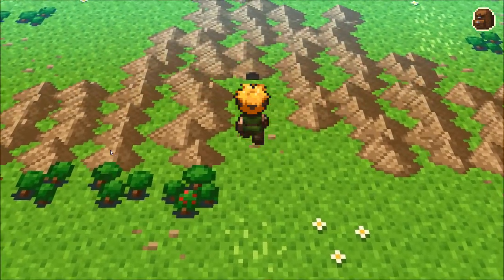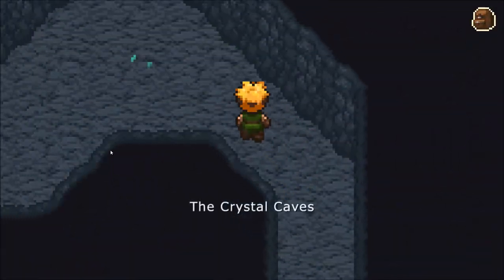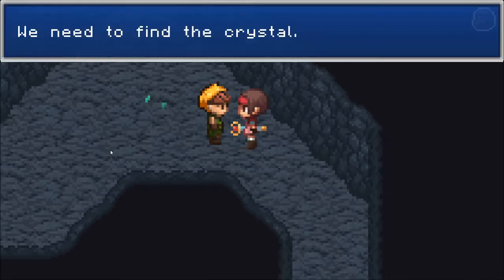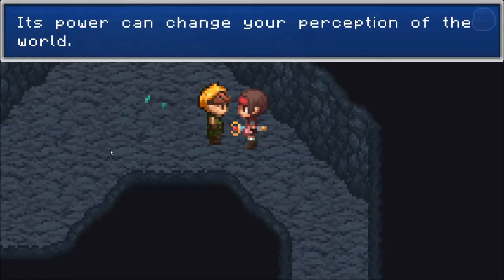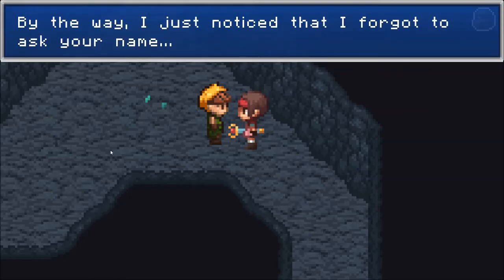I'm literally playing this game with one hand on the keyboard and my elbow on the desk holding my head up. What the — where did she come from? 'We need to find the crystal. Its power can change your perception of the world.' 3D! 'And with it, you can fight the evil that threatens my village. By the way, I just noticed that I forgot to ask your name.'